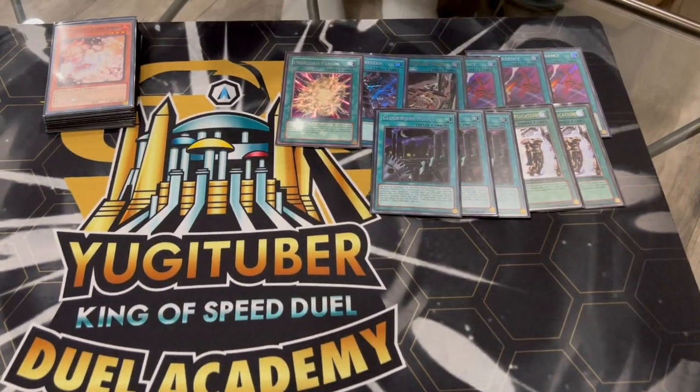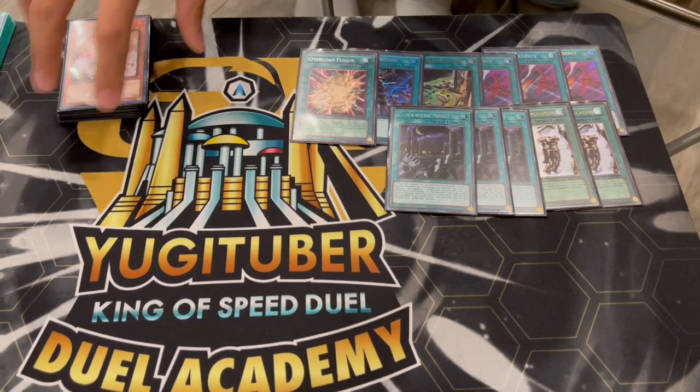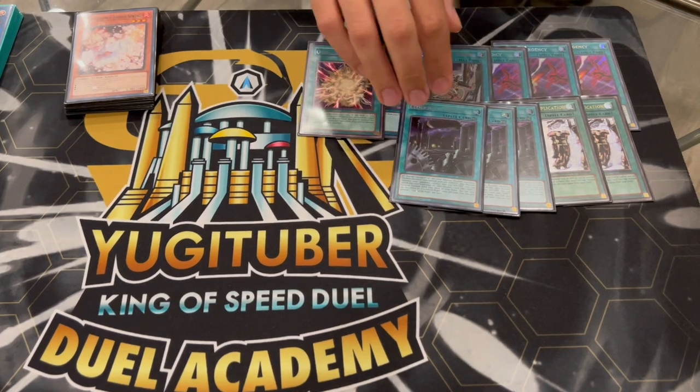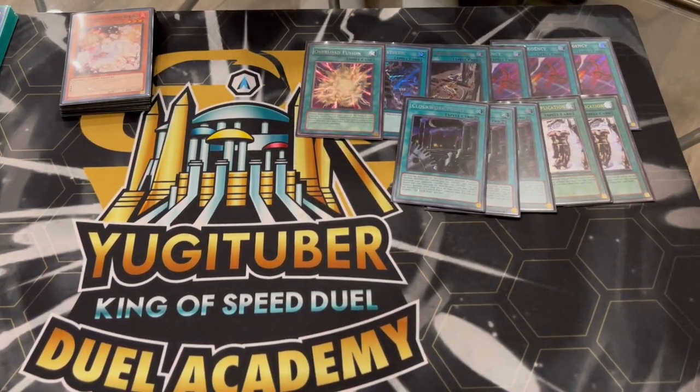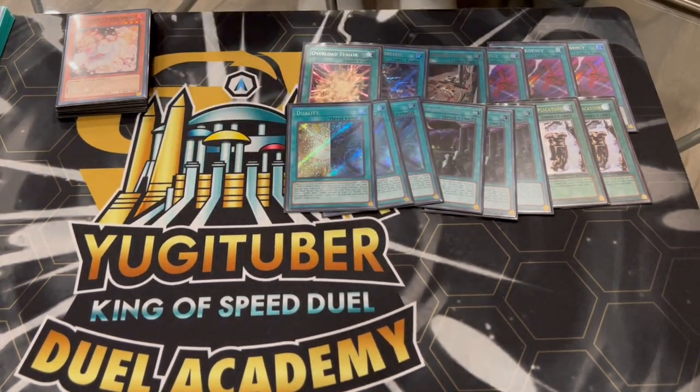Then we're playing 3 Clockwork Night. Clockwork Night is insane — essentially what it does is it makes all cards on the field Machine. It's really good because now this is a board breaker for you, and this plus any Cyber Dragon essentially outs an entire board. On top of that if this is in the graveyard you can banish it as an Earth Machine, and this is one of the ways you're going to be able to search Regulus in your deck, which is really really powerful.